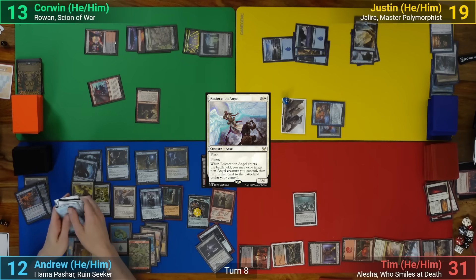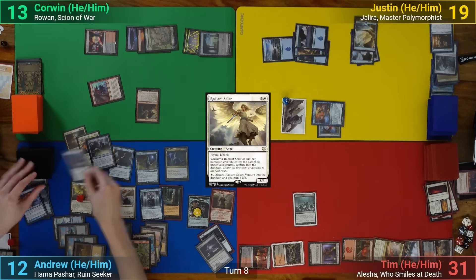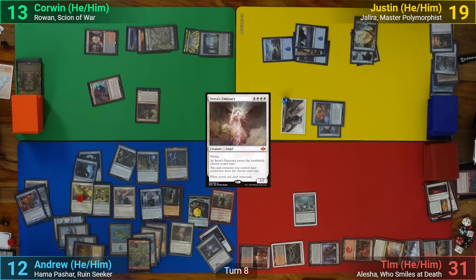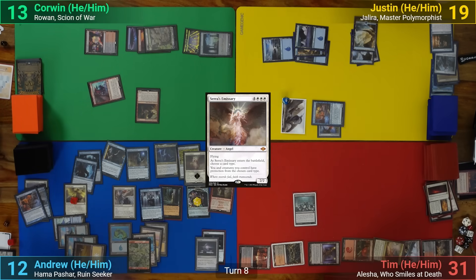Of my top 10, I decide to keep a Radiant Solar. I then resolve my second final dungeon trigger from the Undercity, and this time around I hit Serra Emissary. With it coming in, I name creatures, and I also rip through the Lost Mine of Phandelver, finishing it thanks to all the adventure and initiative triggers. I then move the Lightning Greaves to the Serra Emissary, and move to combat.